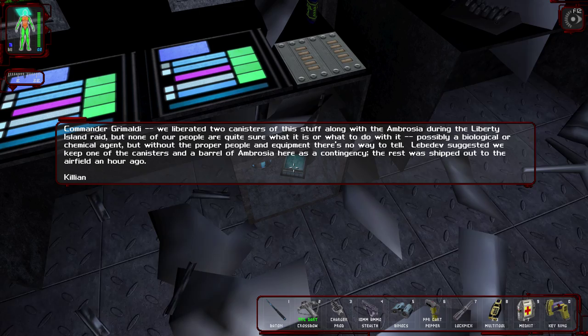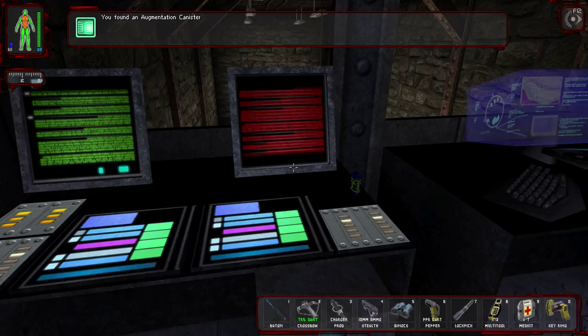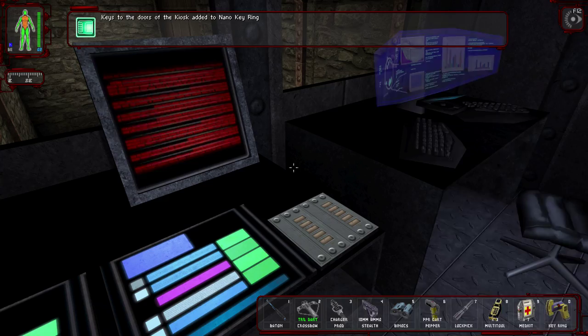Commander Grimaldi, we liberated two canisters of this stuff along with the Ambrosia during the Liberty Island raid, but none of our people are quite sure what it is or what to do with it. Possibly a biological or chemical agent, but without the proper people and equipment, there's no way to tell. Lepidev suggested we keep one of the canisters and a barrel of Ambrosia here as a contingency. The rest was shipped out to the airfield an hour ago from Killian. Got an augmentation canister and also a nano key.